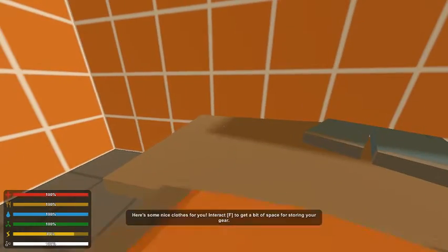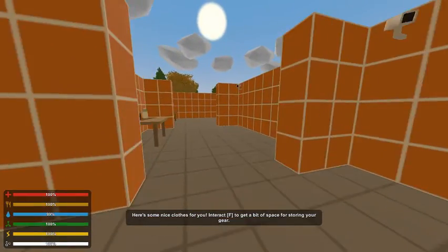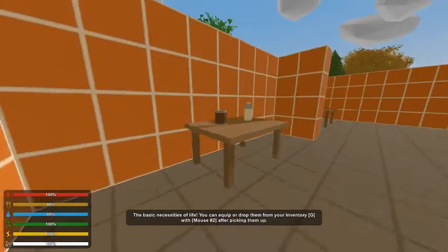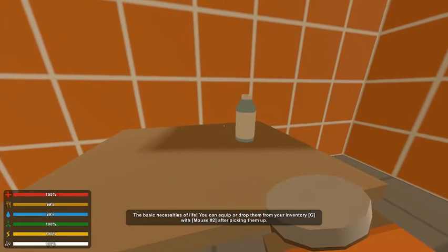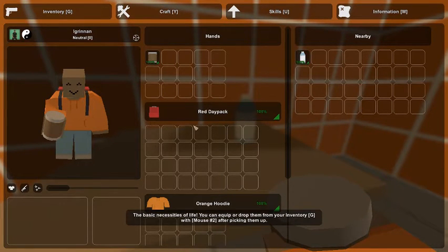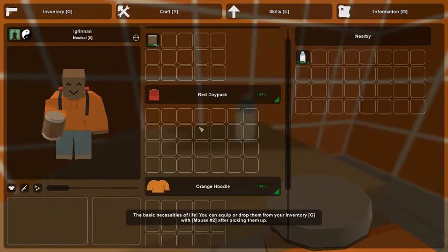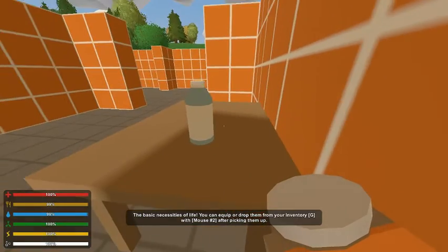Press F to interact — gotcha, cool. Got some pants, got some weaponry maybe, or a backpack. Basic necessities, got some food, press G. I look pretty happy — look at me, I've got a backpack, I've got some clothes, got some pants. What is this? Canned beans! I love me some canned beans!